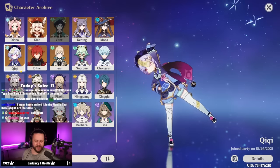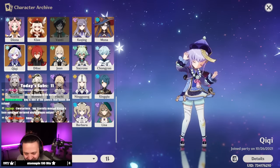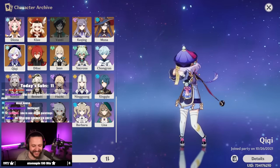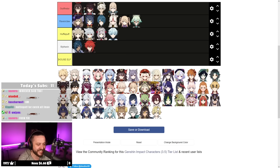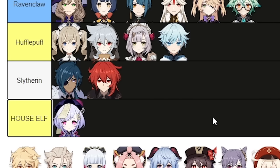Qiqi — this is the hardest one. A house elf. Qiqi is free.